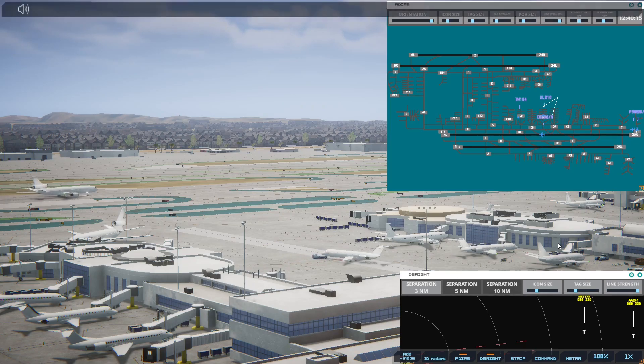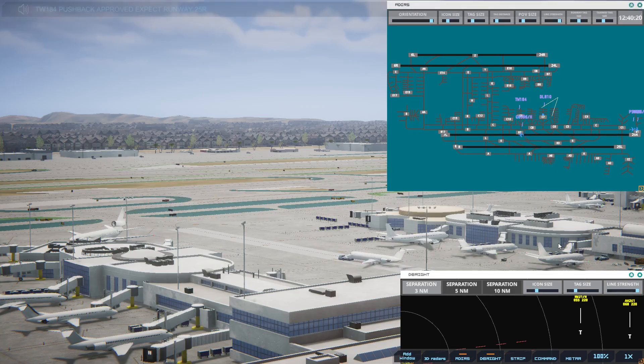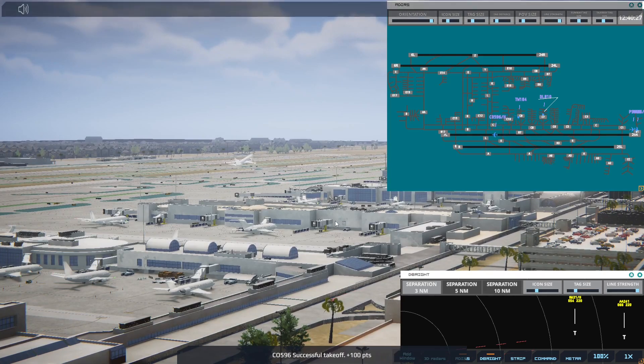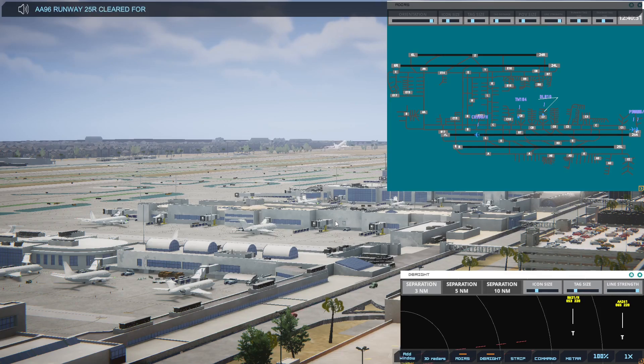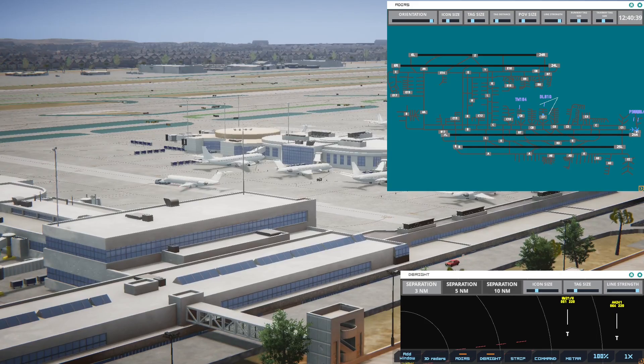Transworld 184, pushback approved, expect runway 25R. American 96 Heavy, runway 25R, cleared for immediate takeoff upon reaching altitude 500, contact departure. And he is headed to Detroit.